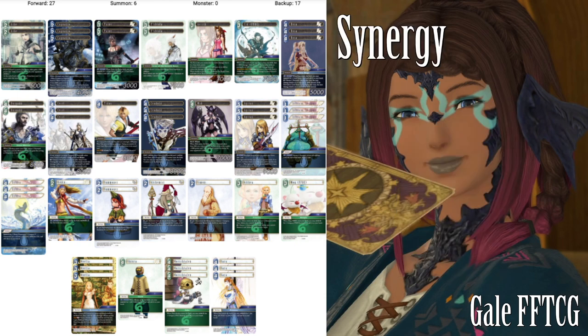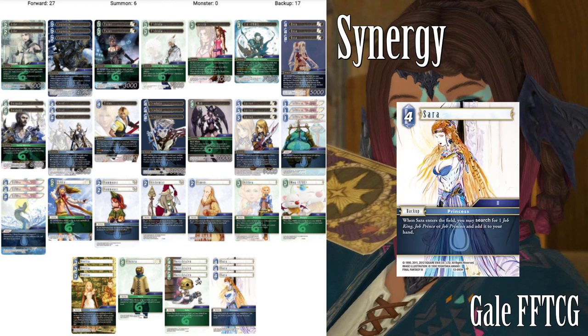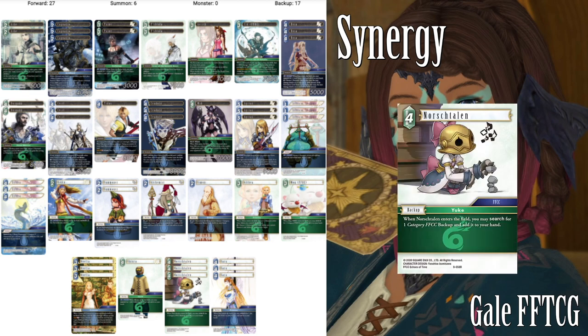So going on to synergy — there is a whole lot of synergy in this deck, mostly because when Dorgan is on the field we want him to be as effective as possible, and we need synergies to get Dorgan there while also having a backup plan in case that fails. First we have Sarah, so we can search up Ovelia. We're running the 3CP one over the 2CP one — it's just a backup that searches another backup, which is always great. We have Norshtallen, which again searches other backups. This one is very important: we are searching Althea. That is the only target we've got with Norshtallen but it's our best target. If we can get this down early we'll be getting Althea, and that's how we win the game.